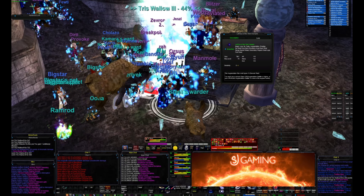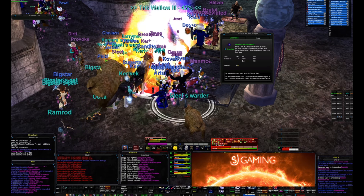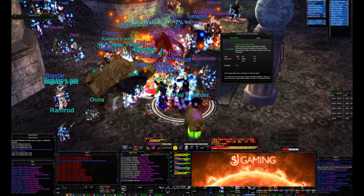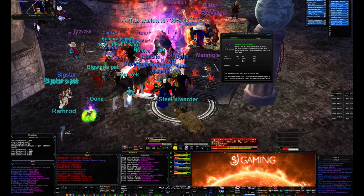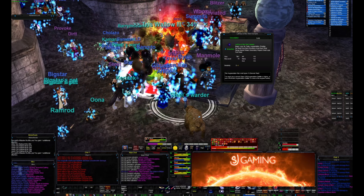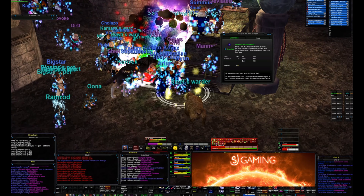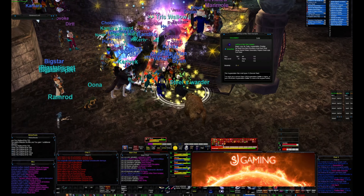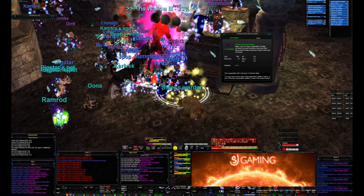You only need to worry about heals if you manage to get the werewolf sub 10%, as if it's any higher than 10% you can't actually RGC it. You will see the screen shake when you successfully land an RGC, as well as the boss's HP dropping roughly 5%, which needs to be healed back up, followed by four more RGCs.